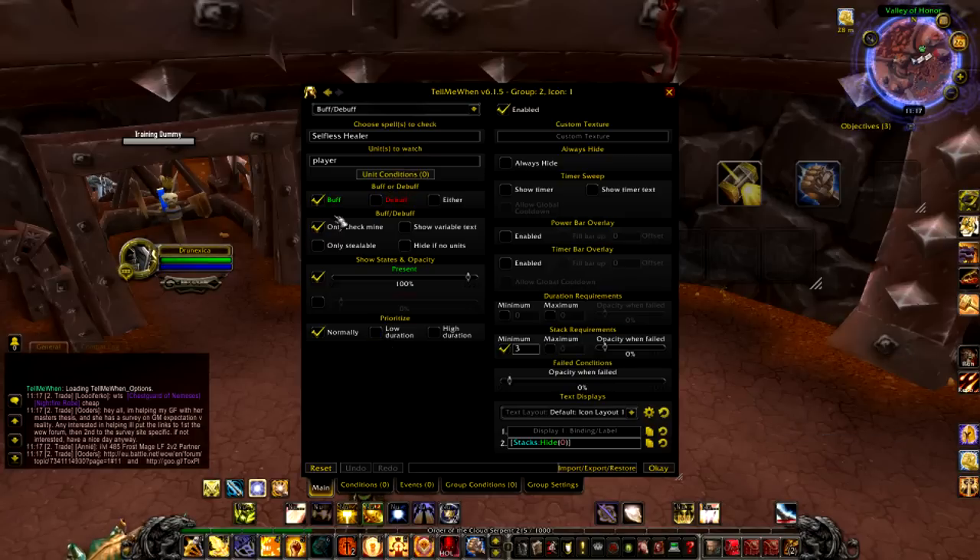Copy all of that configuration — it should already have half of it done. Then in stack requirements, hit minimum. This way it only pops up when you've got three stacks, so you know you can pop out hopefully a massive heal that will save you. You can have it showing all the time to display how many stacks you have, but I prefer it to only show when it's definitely at three stacks.